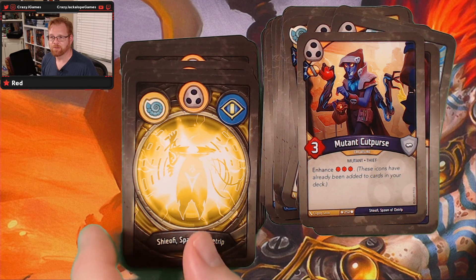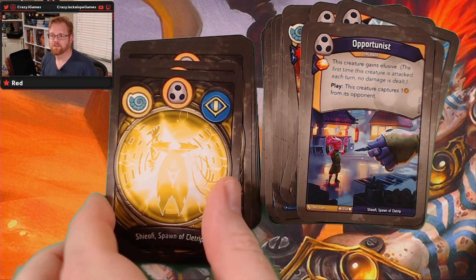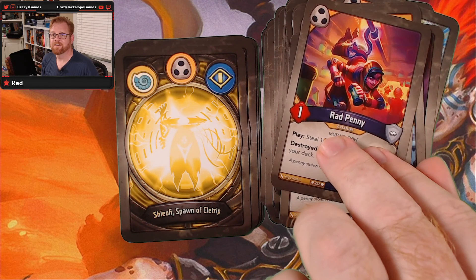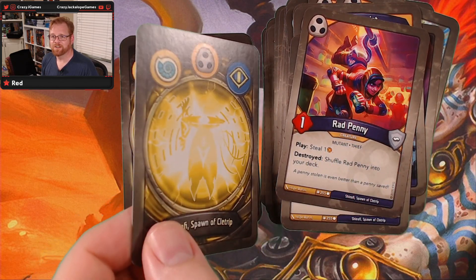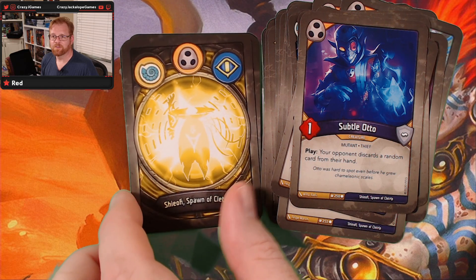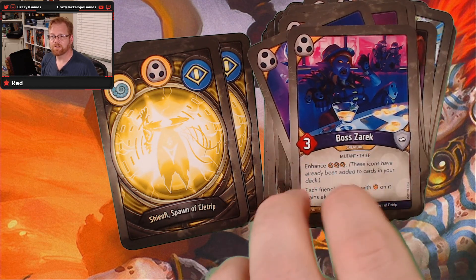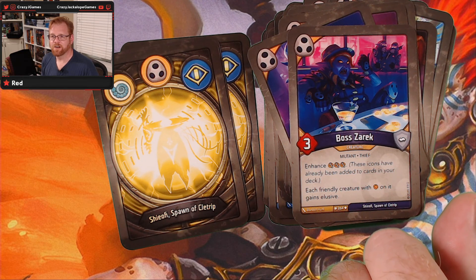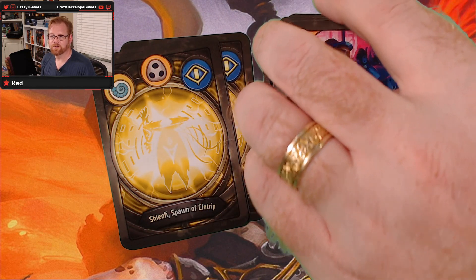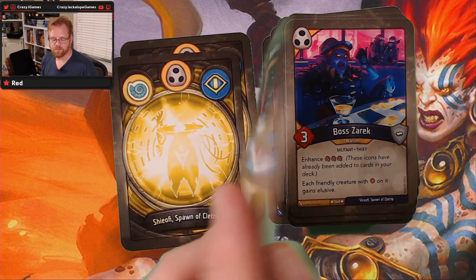So you've got Mutant Cut Purse, which is going to capture — enhancing three. Opportunist, still in commons. We got Red Penny — two Red Pennies, got the stealing going on. Subtle Auto: your opponent discards a random card from their hand. Boss Zarek — so we're into uncommons. Enhance putting three captures out there; each friendly creature with an ember on it gains Elusive. That's pretty cool, especially with all that Saurian action. Most of your creatures will be Elusive. There's some nice synergy there.